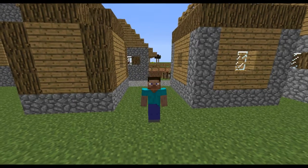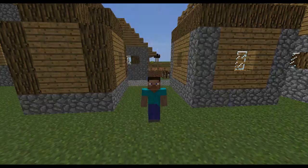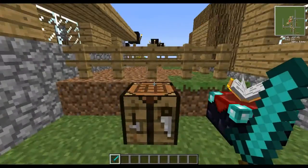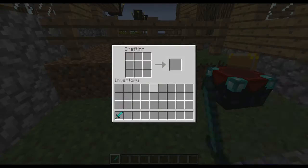Hey guys, what's up? Passagoldfish here, and I'm going to be showing you the End Bane mod by Ranox7. So this mod is fairly simple. It's basically an aesthetic mod, and it's just a retextured diamond sword. All you have to do is throw your diamond sword in there, and you get the End Bane.